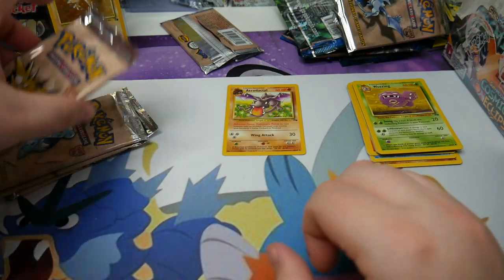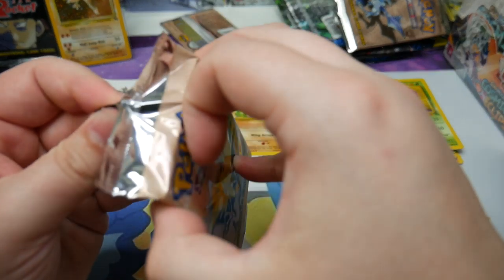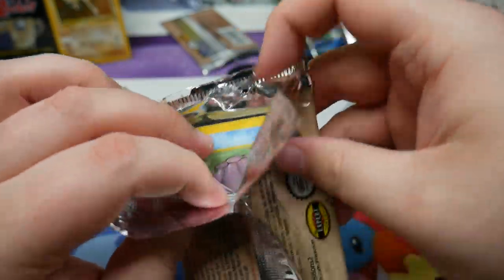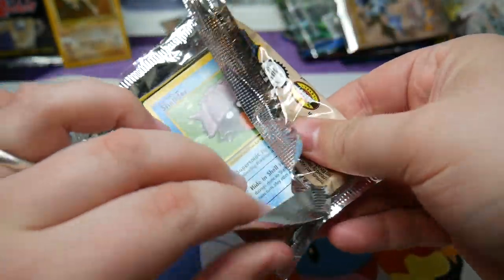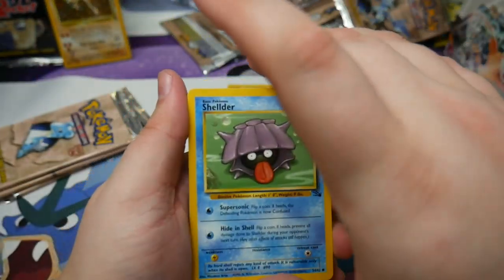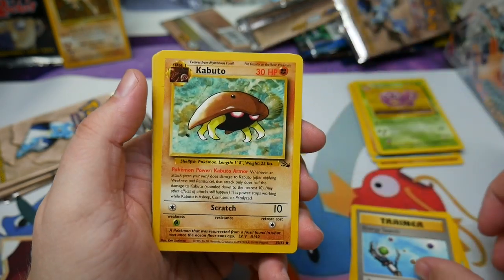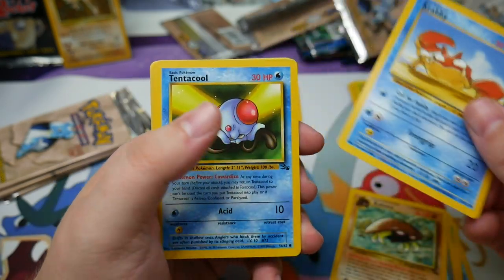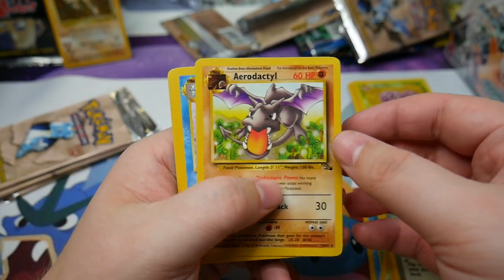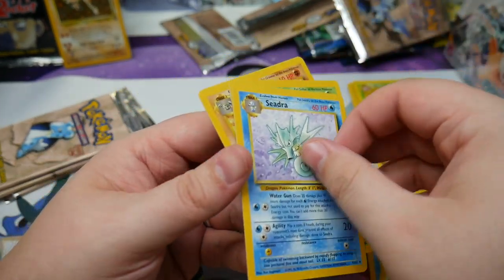We had a Slowbro, Graveler, and a Weezing for the uncommons. Moving on to the next pack — Zapdos pack art. We have Shellder, Zubat, Energy Search, Kabuto, Krabby, Tentacool, Recycle, Recycle, and oh wow — another Aerodactyl, regular rare, Seadra, Golduck, and Graveler.